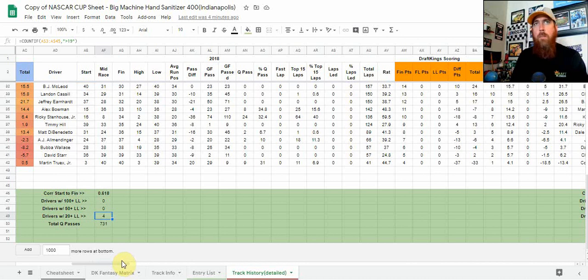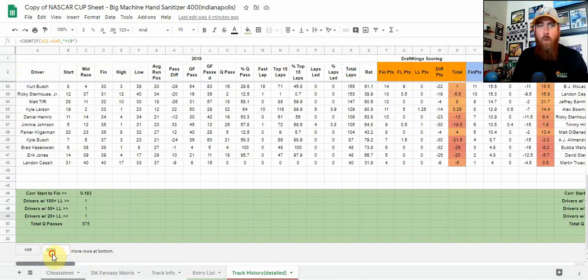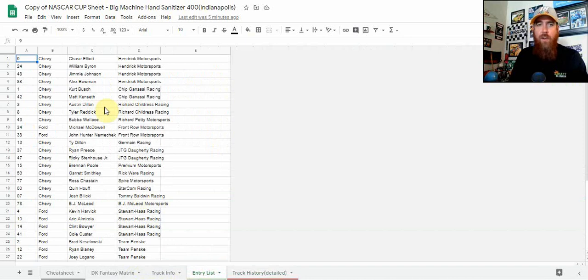That was the new rules package. I might be looking a little bit more at the 2019 results than before that, but I'm still going to look at all track history. You can also look at the entry list to see who's on what team, which camp they're in — this is more relevant for Talladega and Daytona when you get a lot of teamwork, but you can always reference it here as well.